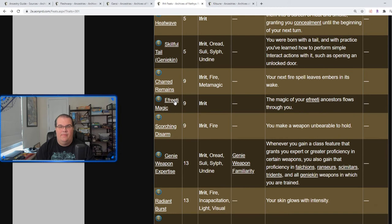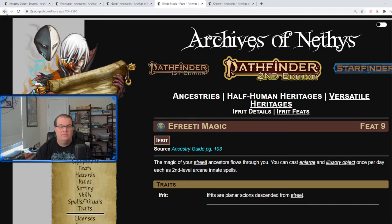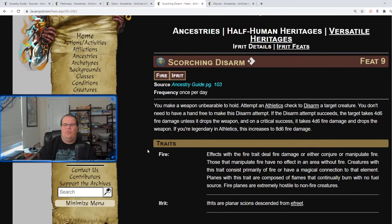Djinn Magic lets you cast Enlarge and Illusionary Object once per day. Scorching Disarm is very familiar to Heat Metal from 1E — it's a disarm attempt on a weapon, and if it succeeds the person must either drop the weapon or take fire damage while holding it.